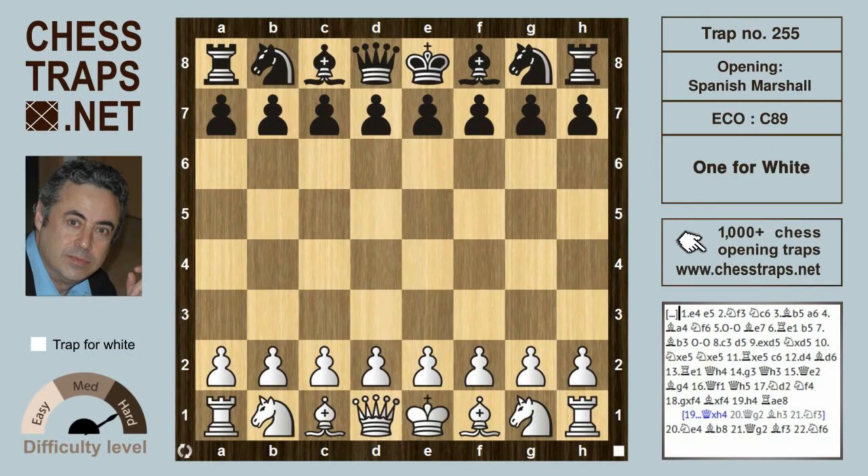Hi there. This trap is a bit of a rarity. It's called 'One for White' and it's in the Marshall Counter-Gambit of the Spanish. We'll more or less follow the course of the games Kornosov against Hebden 2008, So against Magoranto in 2010, and Makachian against Chibukchian in 2011.